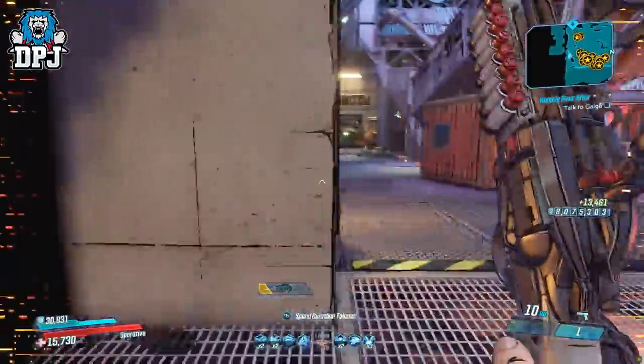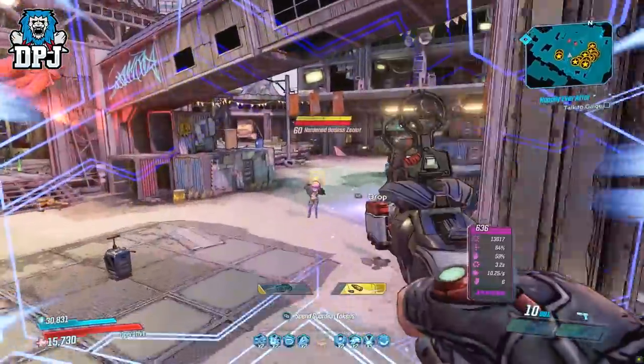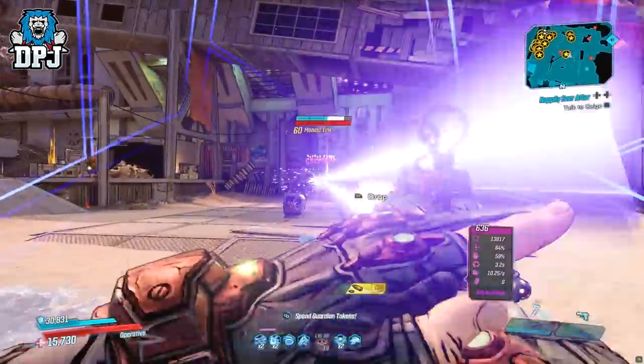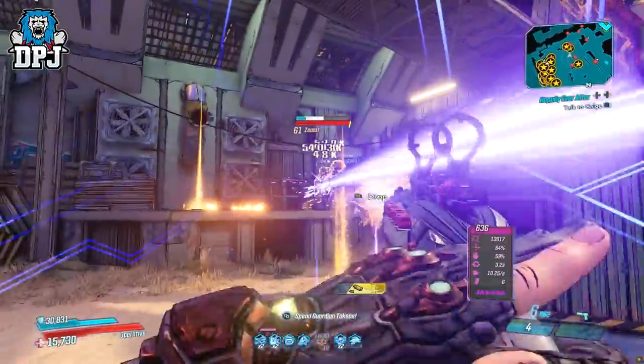The Quickdraw is obtained as a reward from a side mission called 'The Quick and the Quickerer,' which you can do any time you reach the stage of Vestige via the Stoke campaign on Bounty of Blood. The full mission I will play at the end of the video if you want to check that out.